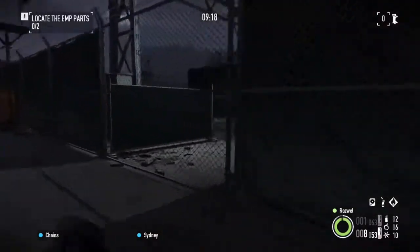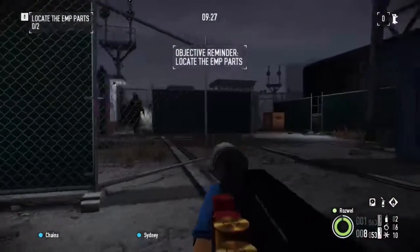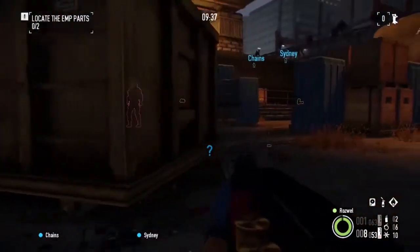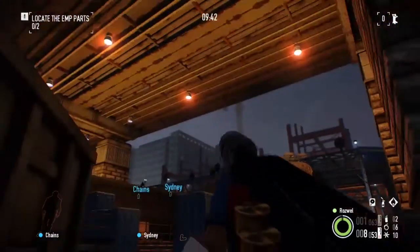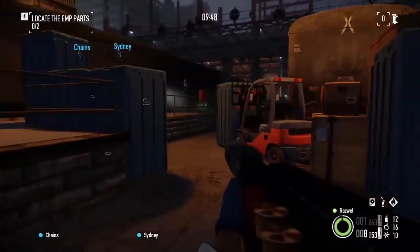We're essentially looking for two EMP parts. That was obviously the camera range — pretty dangerous area, like I just demonstrated. If you don't believe what I say, believe what I do when I almost mess up the heist. Drones will be up in the air — I don't even know how long, 30 seconds maybe? Feels like a long time when you're hiding in a place like this.